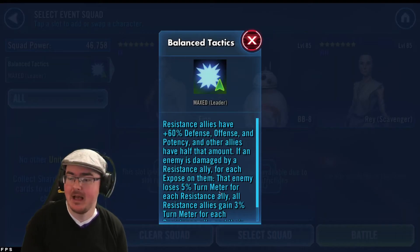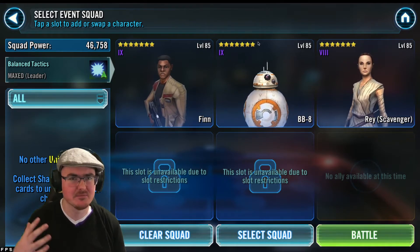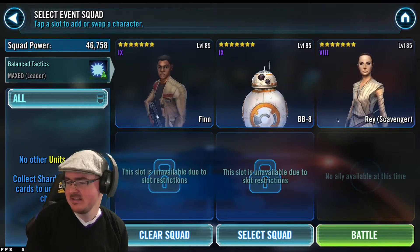I've got the zeta on the leadership — I believe it's a good zeta all around. I'm going to gear Finn up from gear nine; I'll try to get him to gear 13 so I can use him in the raids. But for now he'll do, so let's go in.